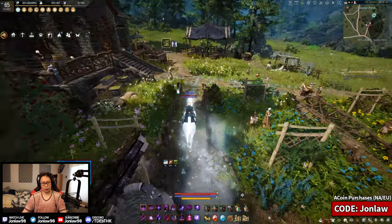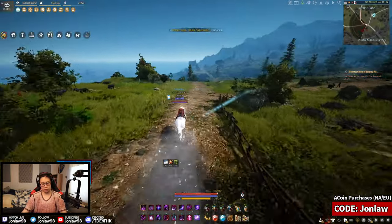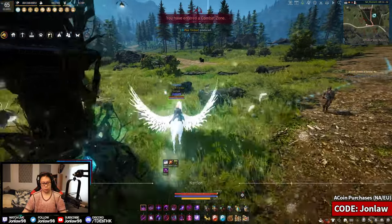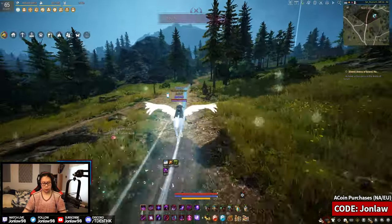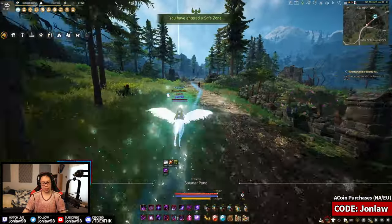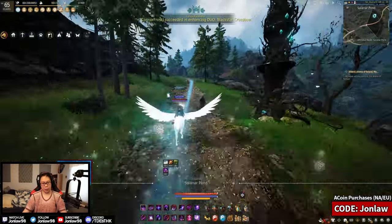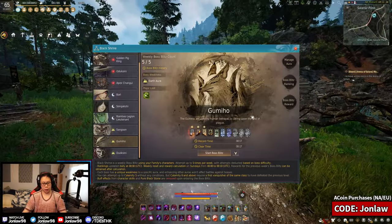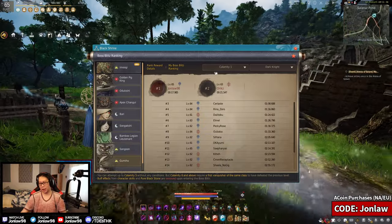Okay, so we've got to go to Olen's — I made sure to mark the NPC. They also added Deboreka earrings to the boss splits at Calamity 6 or higher. Also, I did this for the meme last week — the Gumiho boss. I just wanted to see how fast I could do it at rank Calamity 1, which is basically no mechanics. Apparently I am number one — that's cool.